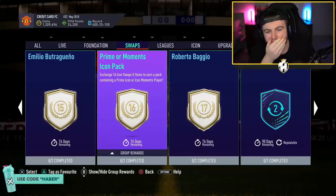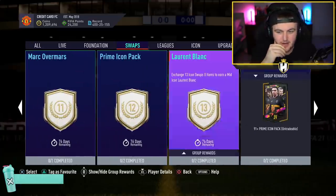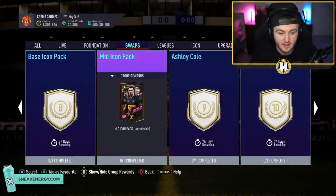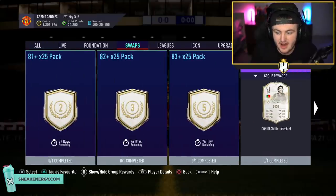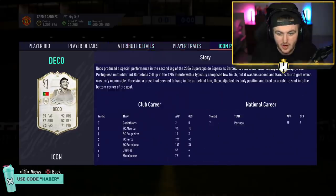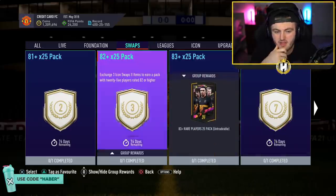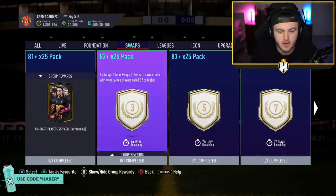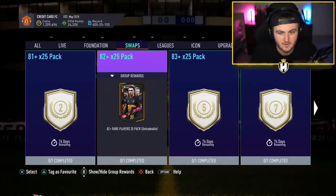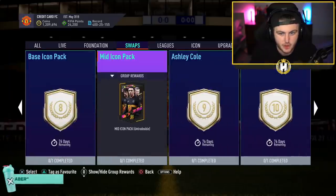My overall first impression is that it's been a bit nerfed. I've not actually looked at what you need to do to get the tokens. I think Baggio is a decent CAM card — 3-star weak foot is a little bit of a downside, but his overall stats are actually quite nice and he's got a few nice traits. For 7 tokens, the Deco card is not bad. For 2 and 3 tokens you've got a couple of nice packs, but I think we'll only get 9 or 8 tokens in our first set, so it's not ideal. Hopefully we get 9 so we can get the mid icon pack straight away.